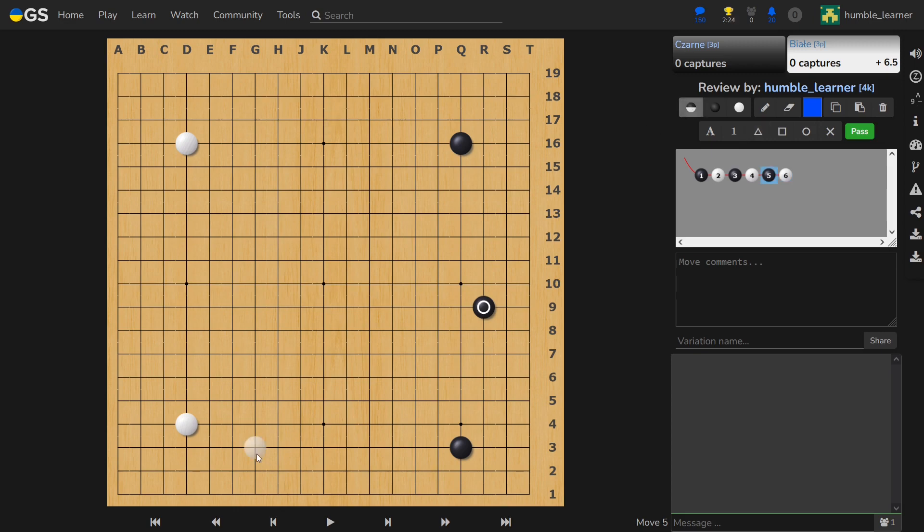Because of that, for example, if you play a Chinese fuseki, this move is perfectly viable because it blocks the way Black wants to extend, and if Black extends, he may get into all sorts of trouble after some kind of invasion. So typically, if White plays here, then Black goes elsewhere.